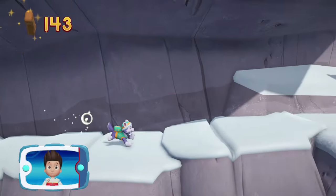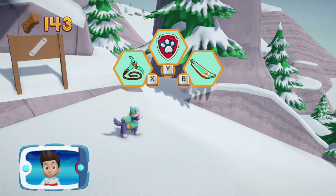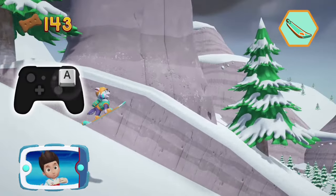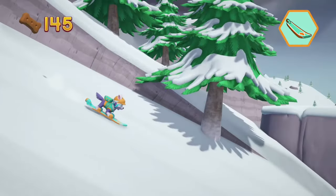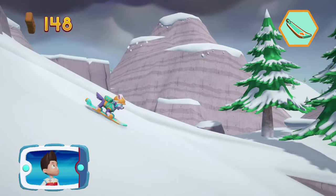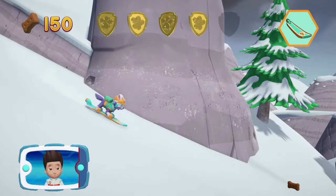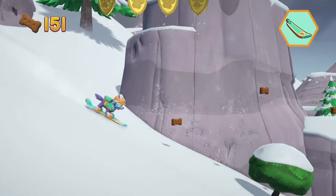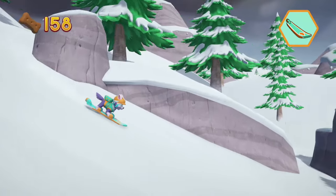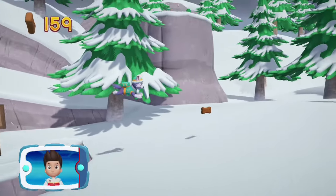You got the pup treats. Here we go. Now let's help Everest to snowboard down the mountain. Press the A button to help Everest jump. I'm detecting a golden paw print somewhere nearby. You found a golden paw print — see if you can find them all. Wow, you helped Everest reach the bottom of the mountain! Great job!